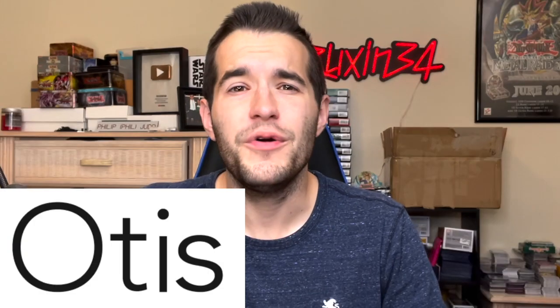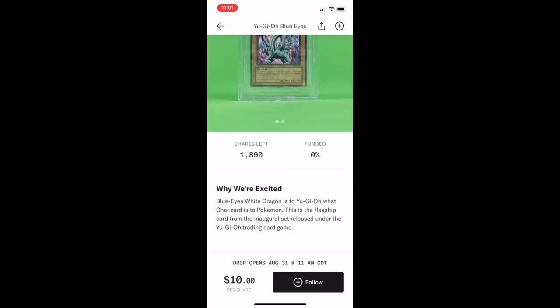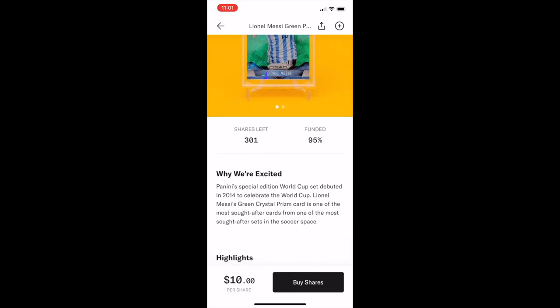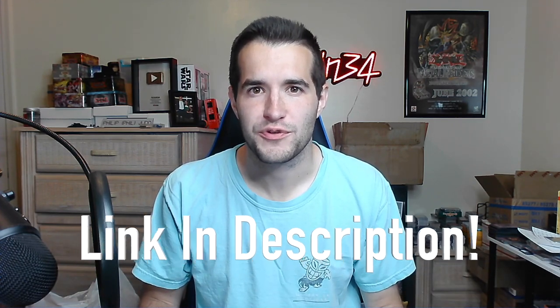This video is brought to you by Otis, a stock market for culture. Otis is an alternative investment app that lets you buy shares of epic items like graded cards or video games — items that are too expensive to buy outright, but you can be a partial owner for a small cost. Items include a BGS 9.5 first edition Blue Eyes from Legend of Blue Eyes, a WATA 9.6 graded Pokémon Red version, and a PSA 10 World Cup Lionel Messi card. Sign up for Otis and get your first share free when you fund your account.